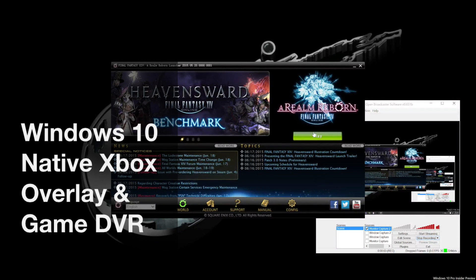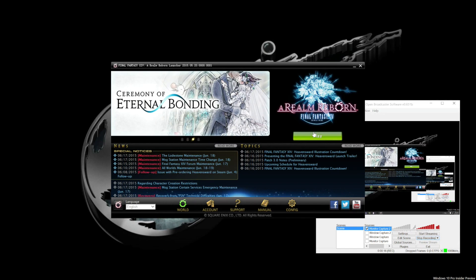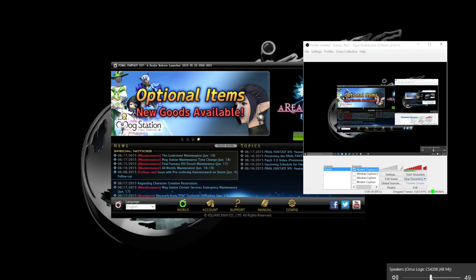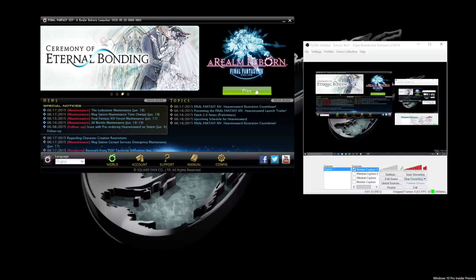What's up guys? Welcome to another stream. I'm actually going to be showing you the Windows 10 game overlay that is native to Windows 10 — I didn't install this or anything, it came directly with the operating system. I'm going to be using it with Final Fantasy XIV: A Realm Reborn. This is actually the last day for 2.55 content, and tomorrow is the 24-hour maintenance followed by Heavensward Early Access. I'm going to hit play and show you what comes up when I start the game.